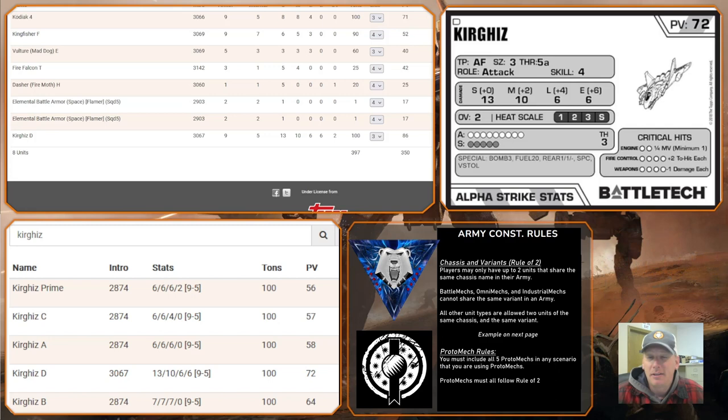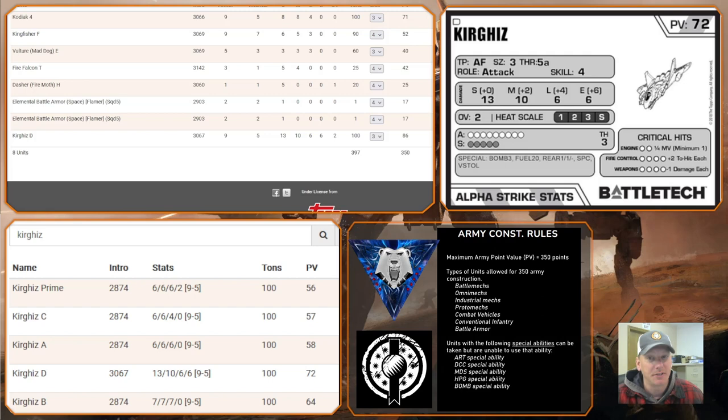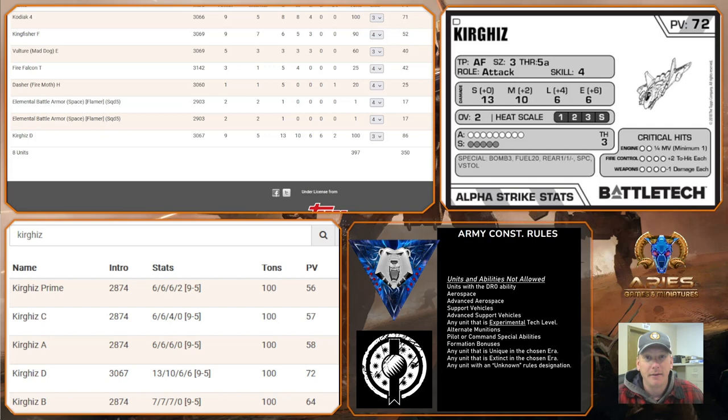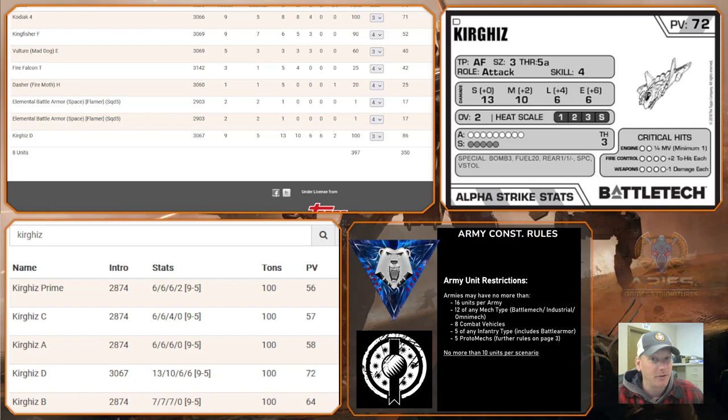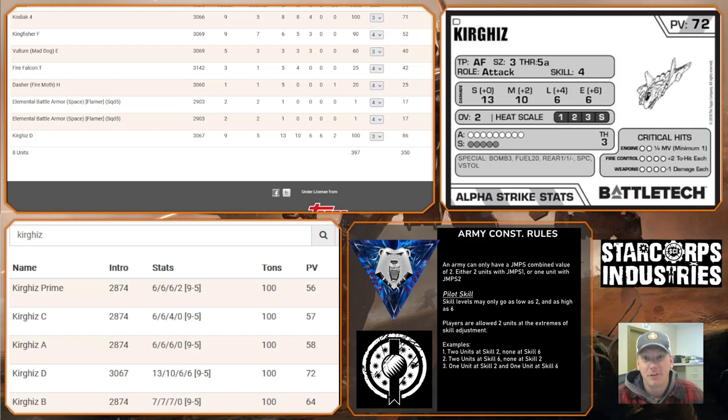The 'TH' you see in the corner is the aerospace threshold. A threshold means any time you take 3 or more damage from one source, you roll a critical hit. This is where the squishiness of aerospace comes in — any time they get dealt 3 damage from one mech, one aerospace unit, or whatever is shooting at it, you roll a critical hit. The critical hit table for vehicles and aerospace is somewhat forgiving — 6, 7, and 8 are no criticals.